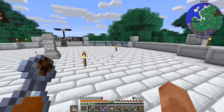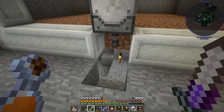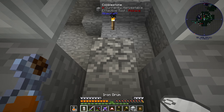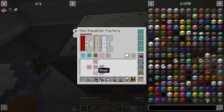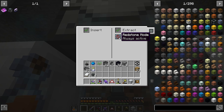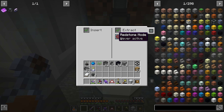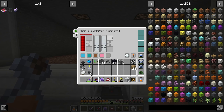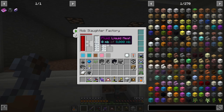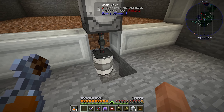We now have a cable down here and I've made an iron drum — let's place that right here. That will take the meat out of this machine. The pink fluid comes out the back only, I should turn the rest of the outputs off. Energy can come from anywhere since it's on the GPS. We set this side to extract always active and the other side to insert. That should be taking the meat out.